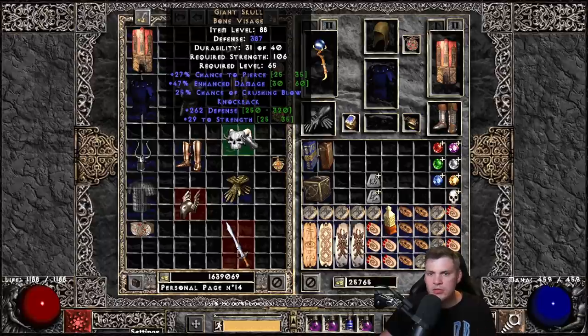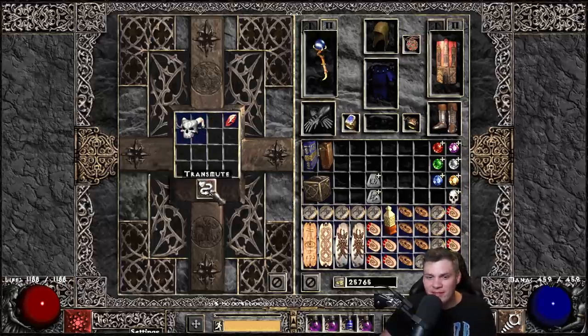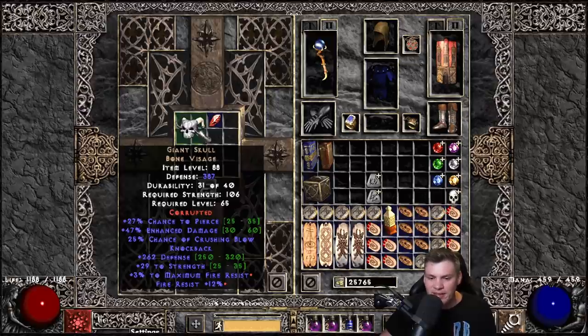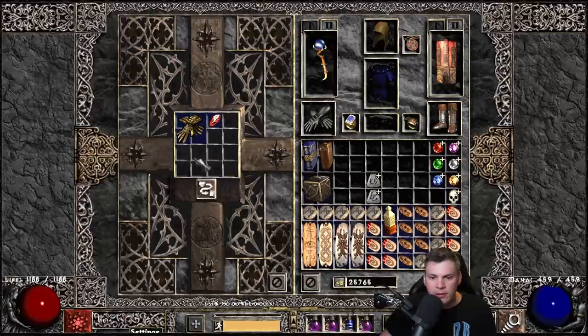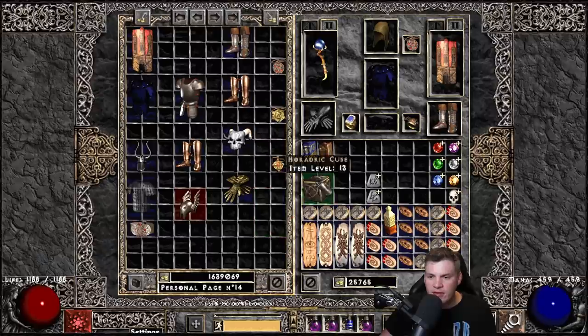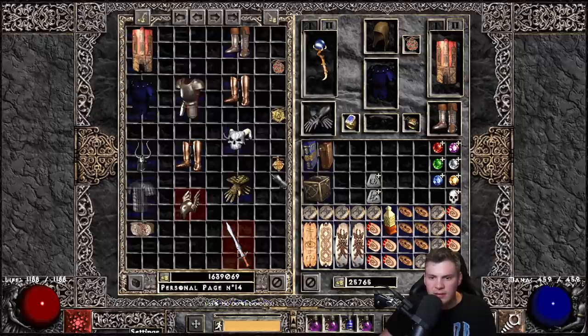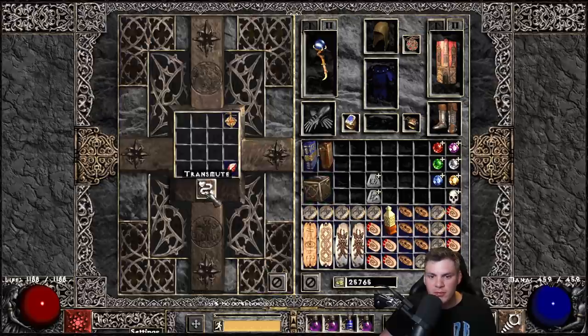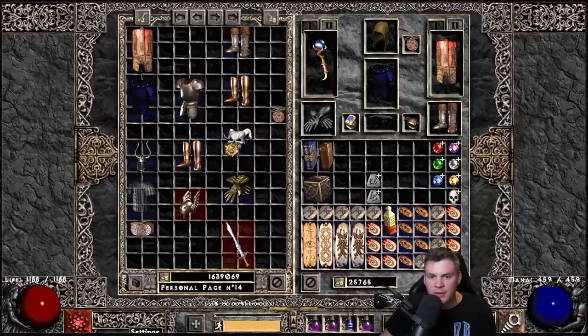Giant Skull has changed quite a bit from LoD - they added pierce and enhanced damage. It's always had knockback, crushing blow, and strength, and it's very good for a Bowazon, which I don't have. So that's why we're going to risk it. It rolled +3 to maximum fire res and 12% fire res - a Tier 3 corruption. Next, Trang's Claws rolled pierce: 12% chance to pierce. I'm not sure where I'd use that. Azareth rolled life after kill - man, okay.